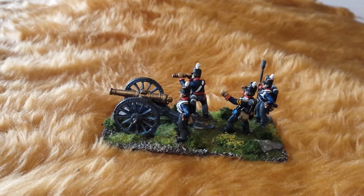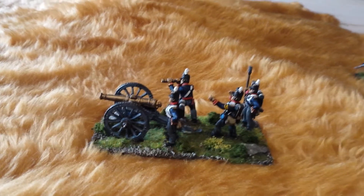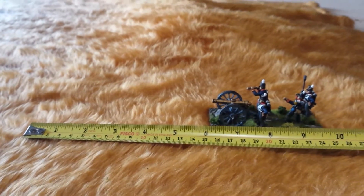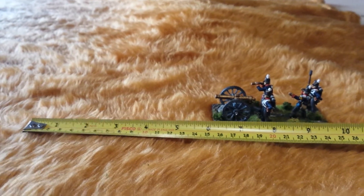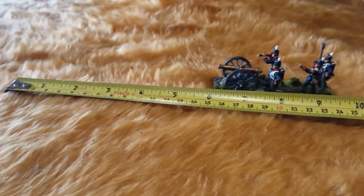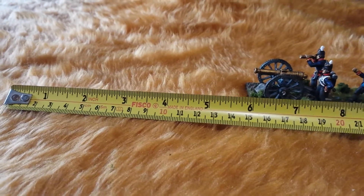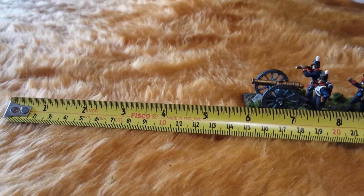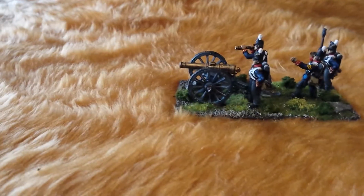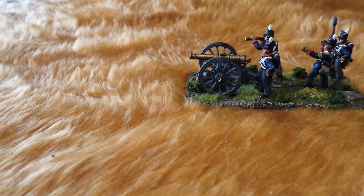The range affects the number of dice you roll. At short range — up to six inches — you get three dice, and if you're being charged you also get closing fire, which gives you a modifier so you're hitting on threes instead of fours. At medium range — up to half the gun's full range — you get two dice, and at long range you get one die.